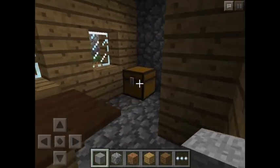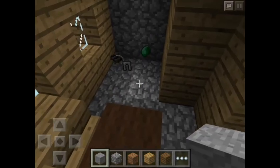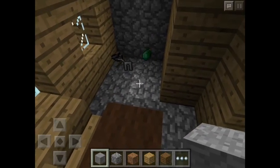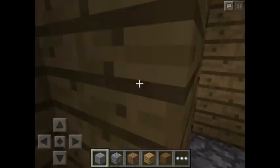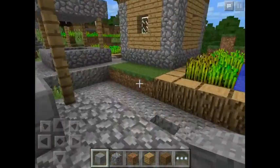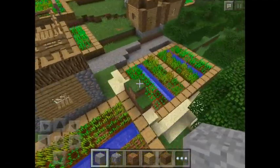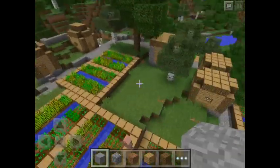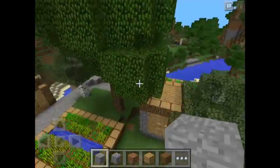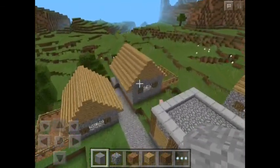Let's open the chest — there you go: a few emeralds, a few ingots, iron boots, and iron leggings. So those are the goods from the blacksmith. You can also see there's a lot of garden here, so you can take all the crops from these fields for your survival. There's also a big tree over here.